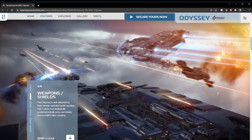The Odyssey is well-defended by three remote operating turrets supporting size five guns, strategically positioned missile racks, and shields that are built to take a beating. I'm really impressed with this ship.